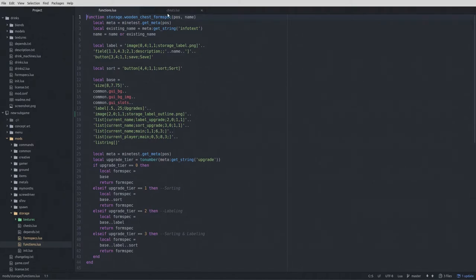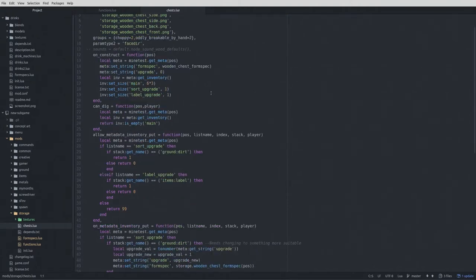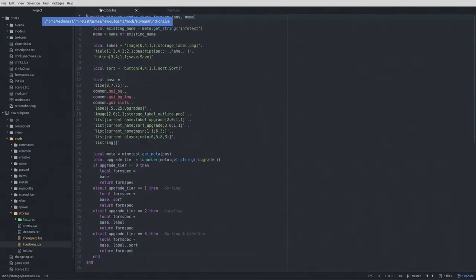Basically what it does is check if the chest has a name already — when the chest is created, it actually gets a name of nothing. The form spec doesn't set an info text. But it checks if there's an existing info text, and if there is, it reuses that if there's no name passed to the variable — so we have something to put there. Otherwise, if you tried running this function without passing a name, it would crash, or it would just delete whatever name you had in that field.